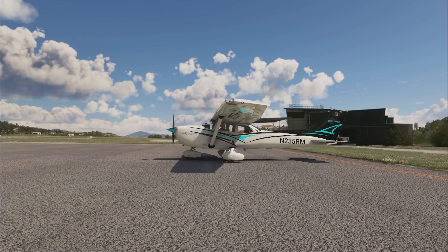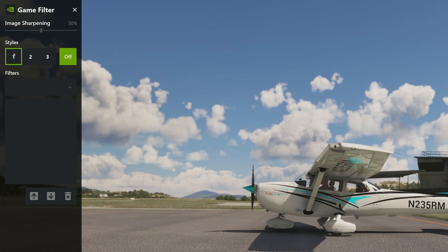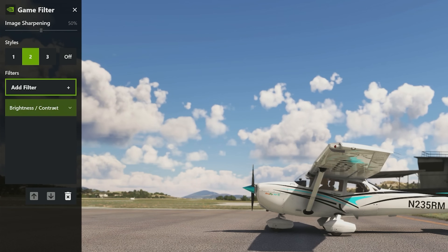To do this, we're going to press and hold the left ALT key and then hit F3. This is going to bring up a game filter up here on the left hand side. You have a choice of having three different styles. With it turned off, this is the sim in its normal state. We're going to jump in here to number two and start adding some filters to see what we can do to make things look a little bit better. I like using the brightness and contrast — let's select this one first, and you can see straight away the difference.